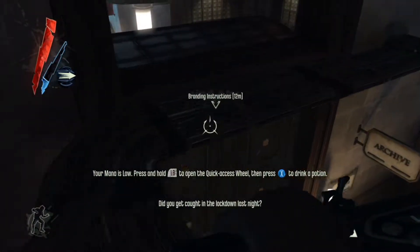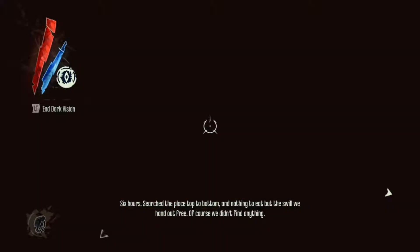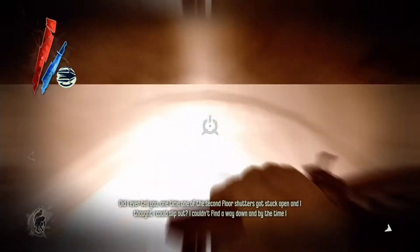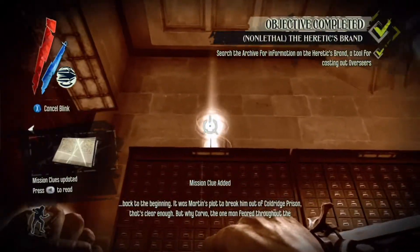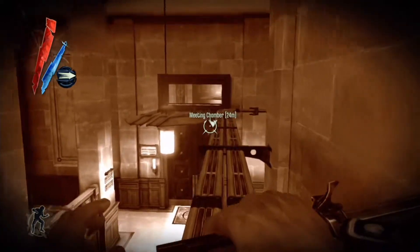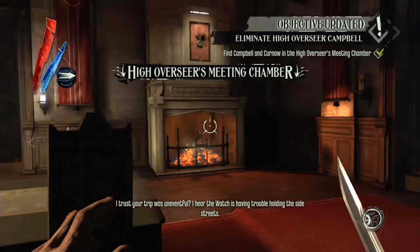That is the High Overseer's office — we'll be there in a few seconds. I'm going to teach you how we're going to kill the High Overseer without actually having to kill him. In here is a library, and it says right here within 10 meters: the branding instructions. We're going to restore mana and equip Dark Vision to look for enemies. Drop down, read this — you don't even have to read it, it just says that you read it. There are the meeting chambers. I truly recommend that you save here.